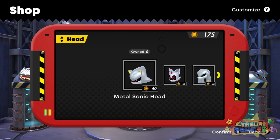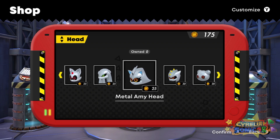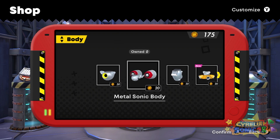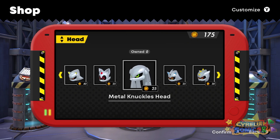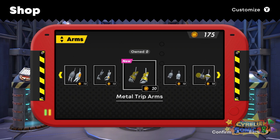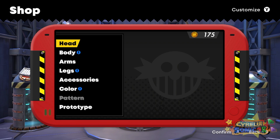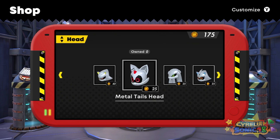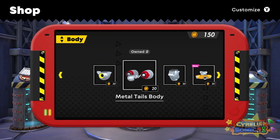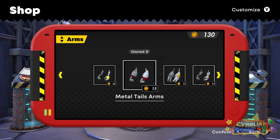We've seen Metal Sonic around but we have not seen Metal Knuckles, Tails, or Amy or even Trip. I want the whole thing so I want to make sure I have enough. We're not gonna do Metal Sonic because we all know about him. I'm very interested in doing Tails actually - I've never seen a Metal Tails. There's also Trip and Amy - Amy does have a good double jump but Tails can fly. You know what, I'm actually feeling Metal Tails. Let's go for it.